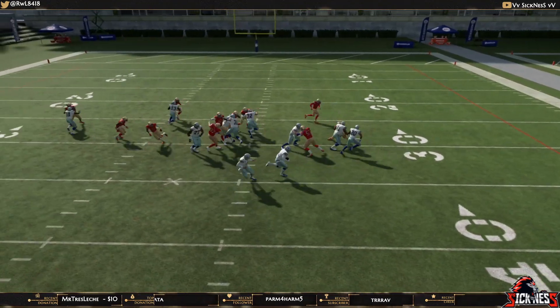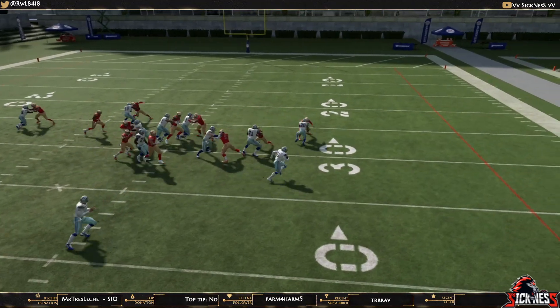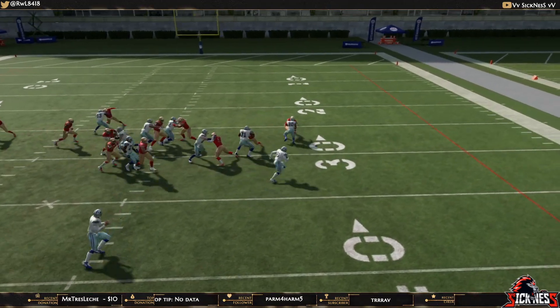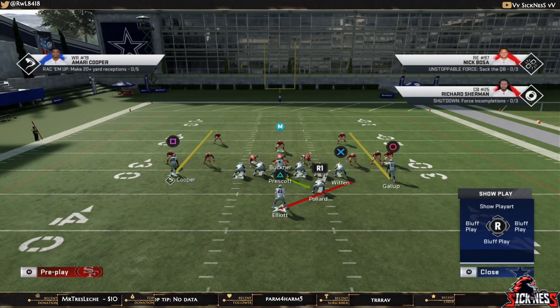This does a great job against the 3-3-5 Wide Cover 1 Contain, Cover 1 Contain, or 2-Man Under spy blitzes and spy run defenses, because the fullback will get into the flats and pick him up almost every single time.